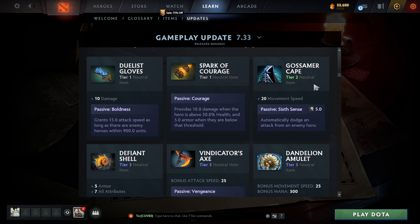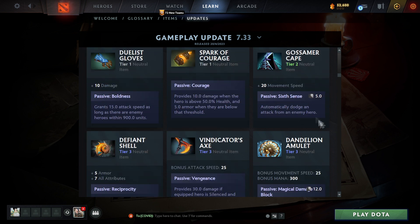The early game is going to be rough. Gossamer Cape: 20 movement speed passive, and it does have a cooldown — automatically dodges an attack from an enemy hero. So basically every five seconds you get to dodge an attack. I wonder if you can actually choose what attack you dodge, like a Huskar spear or something, or is it just regular right clicks? Because you could really do some funky things with this.